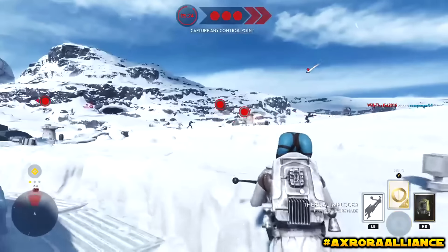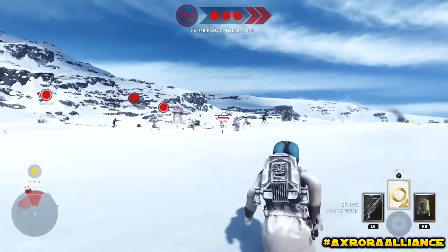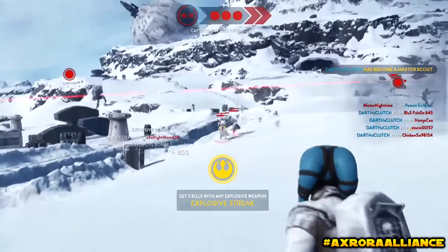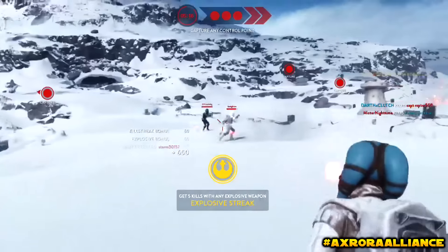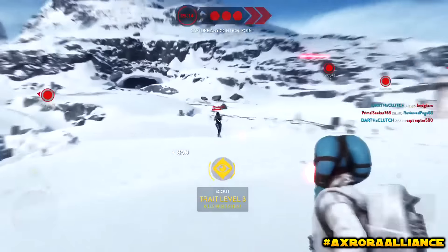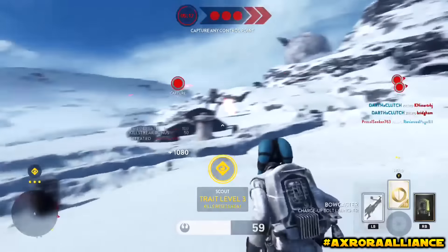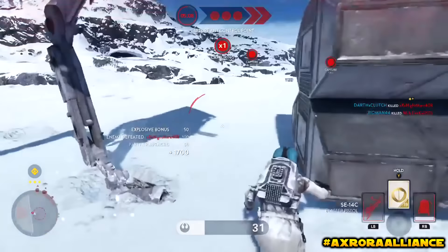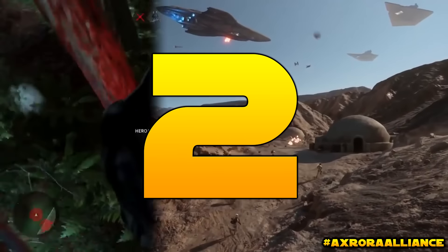At number 3 we have Darth Clutch and he gets a 10 man killstreak with a 6 man Thermal Imploder, and he also does some killing with his Bowcaster at the end. You can see the feed and the stacking of points here is just absolutely insane. I think that's the SE-14C he's using — I'm not 100% sure, I can't really see past his Twi'lek's head, you know, it's quite a big head to look past.